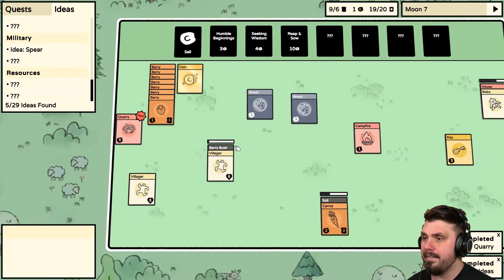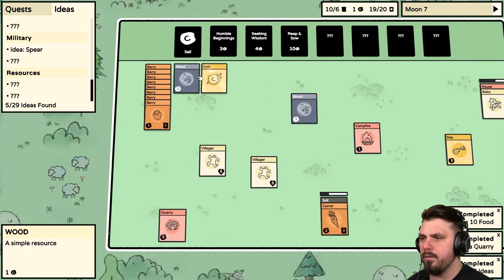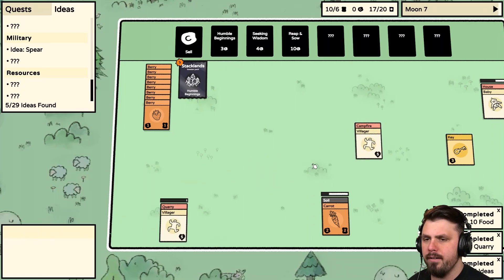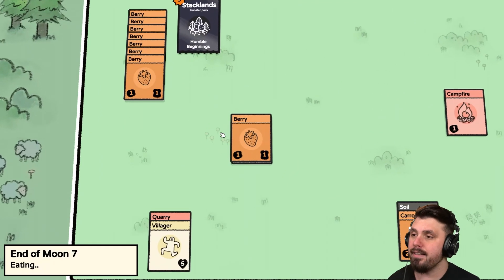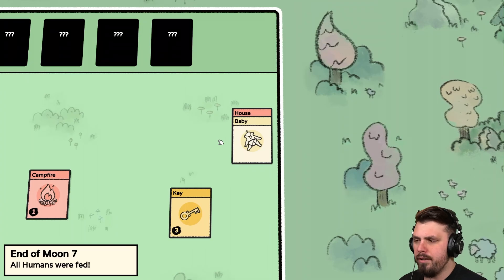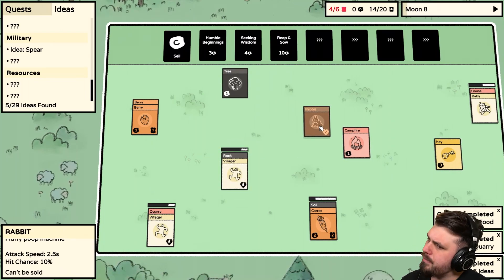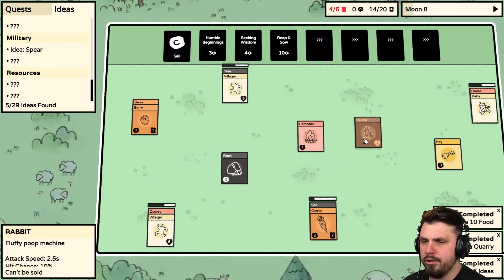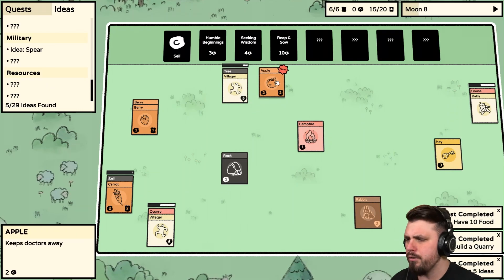The Reap and Sow pack is now available — great! We need the Quarry — unlimited source of Stone — that seems like a great thing to have. We'll sell these and buy the pack, that should put us under the cap. Let's put someone in the Quarry. Things are getting a bit hectic but very fun. Eat those berries, Baby — one of these days you will actually become a useful person. Let's have someone mining the rocks and working on the tree — we need a weapon.